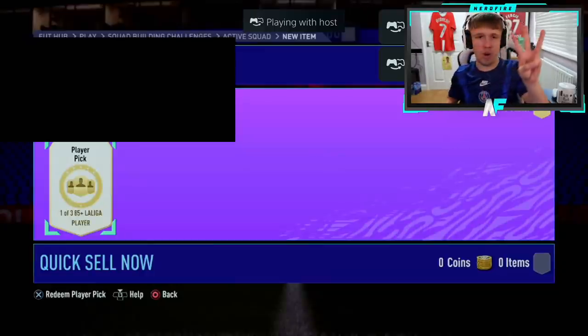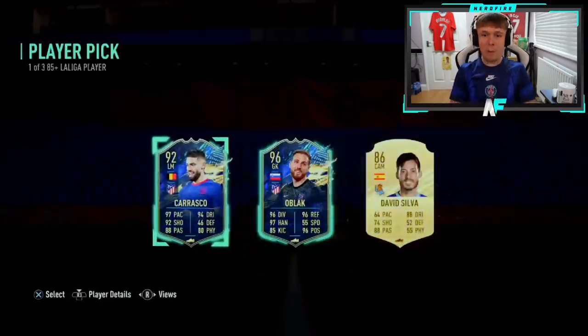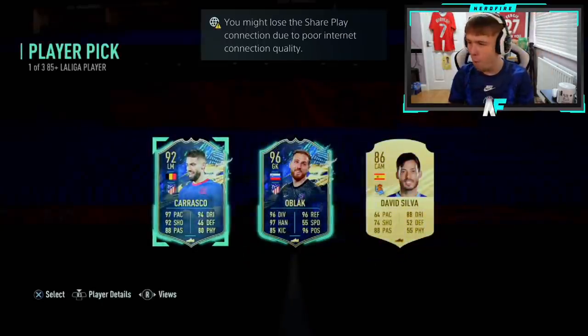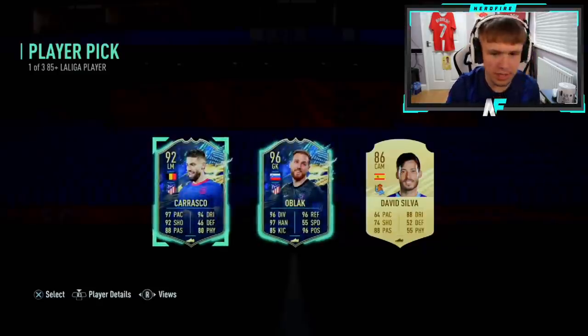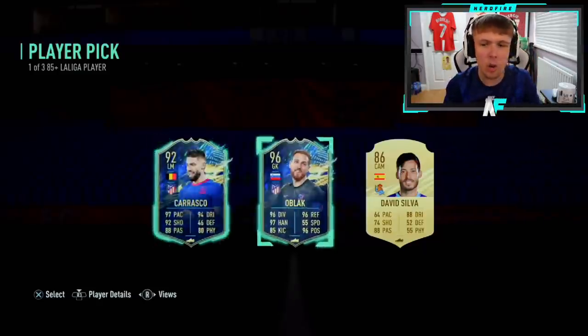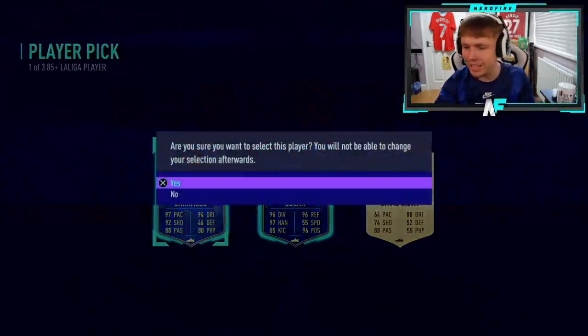Player pick number three — that last one was literally insane, genuinely mental. If we can get three tops again for Claps, that would be insane. Blue! Blue! Blue! Carrasco — I believe he's decent, $2.50. Yeah, it's got to be Carrasco. Add him to you — Carrasco, incredible super sub, even if you don't start him in the team. That's dubs. Back-to-back-to-back dubs.